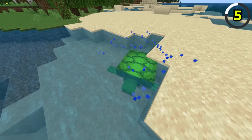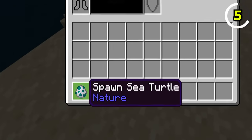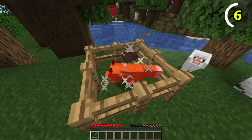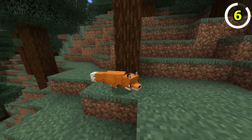What makes a Bedrock Turtle more special than a Java Turtle? On Bedrock, they're actually called Sea Turtles, but on Java they're just plain old turtles. Foxes on Bedrock actually stand a chance, as they have double the health compared to Java. On Bedrock, foxes have 10 hearts of health, but on Java they only have 5.